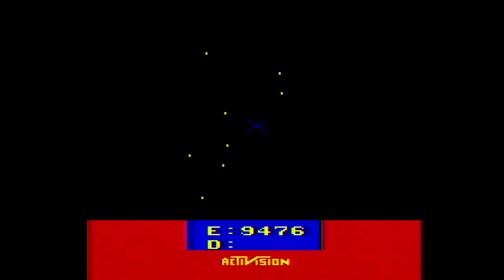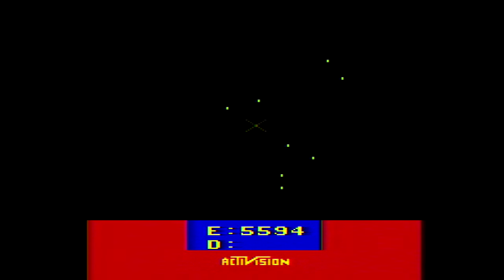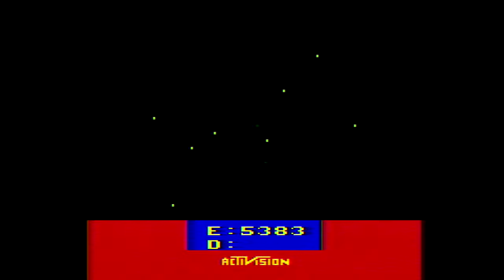So how do you bring the complexity of Star Raiders to the VCS? Star Voyager trimmed it down to an action game. Atari's own Star Raiders shipped with a keypad controller and overlay in the second controller port. Miller took a different tack with Starmaster, instead utilizing the console's switches itself. By flipping either a difficulty switch or the color switch, you'll shift from your cockpit view to the galactic map screen, where you select what coordinates you want to warp to, and after pushing the button on the controller, you'll begin jumping to that location.